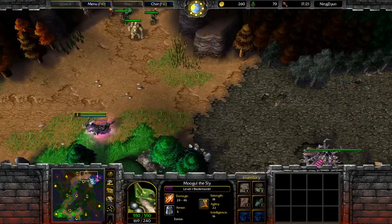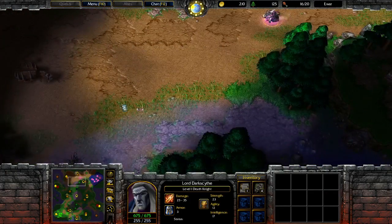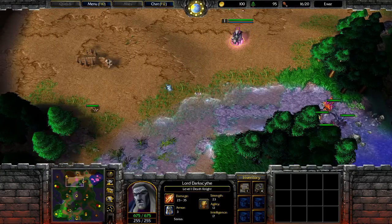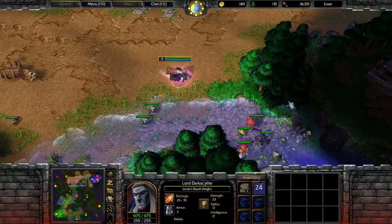Acolyte getting picked off, but did get his scout off though. Iwar looking for his critter that he killed earlier. He'll summon some skeletons and start creeping.